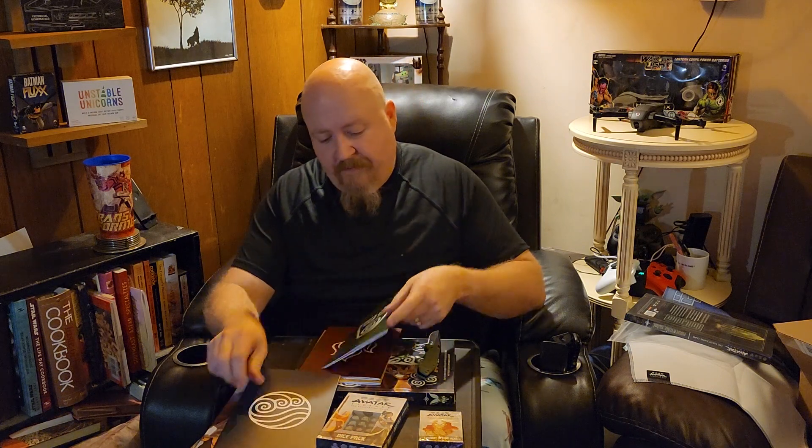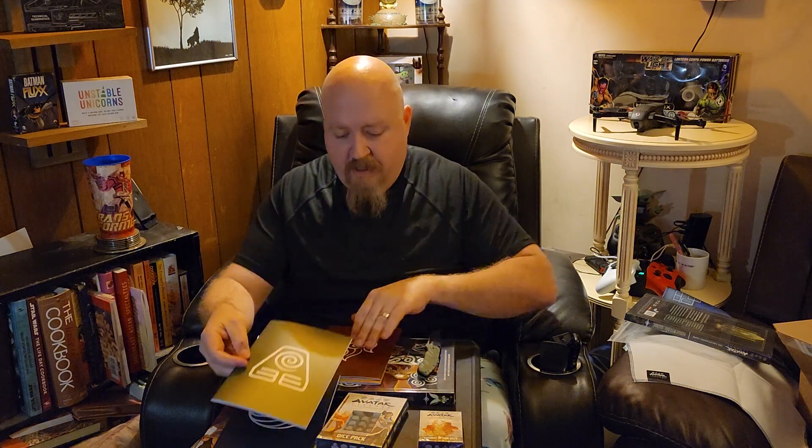I'll bet these are character notebooks, so that as you're playing the game you can take notes. One has Aang and Katara on the front of it. Then we have one for the Water Tribe, one for the Earth Tribe, one for the Fire Nation. I believe that was Korra — yeah, Aang and Korra on that one, sorry, I was thinking Katara. And then we have the Air Nomads. So you got five notebooks for players to keep notes in.